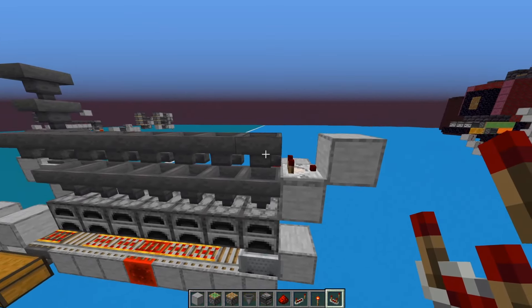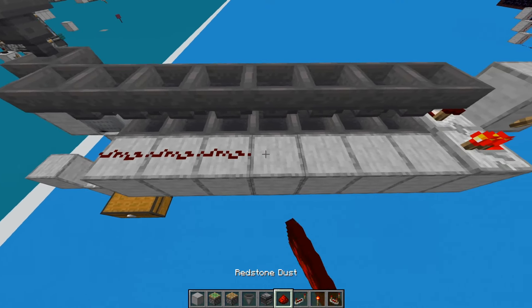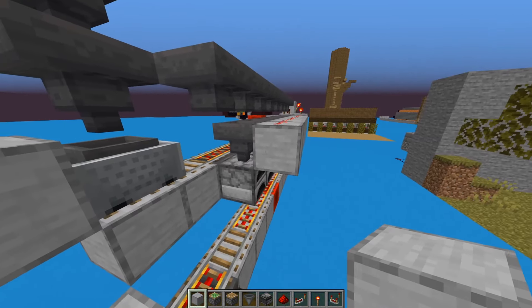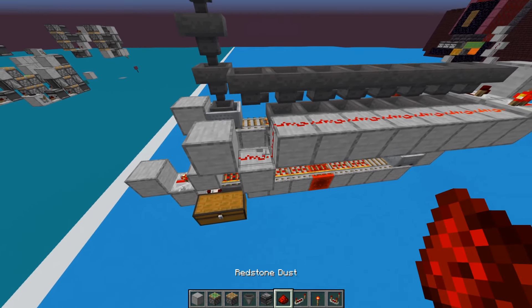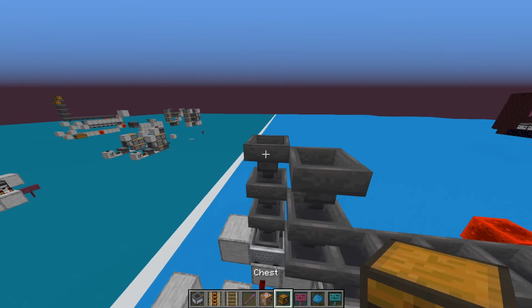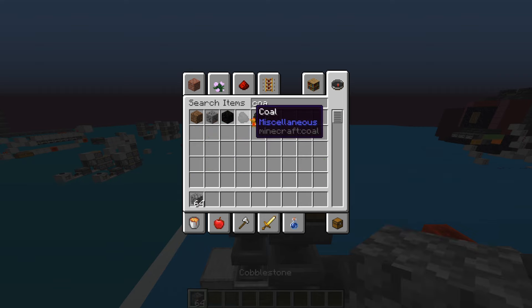Now we need the thing that loads the items you're smelting into the furnaces. Add eight hoppers on top, come out one further, stack one here, move one down, have a comparator point out of the hopper pointing into a block, a torch pointing into a repeater, and run redstone dust all the way along. This will evenly distribute all the items into each of the furnaces.